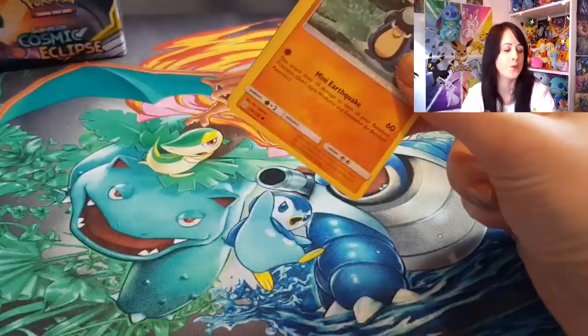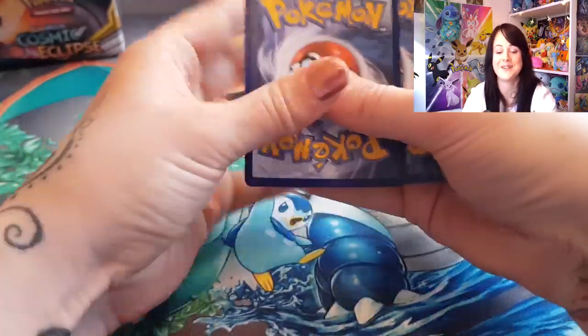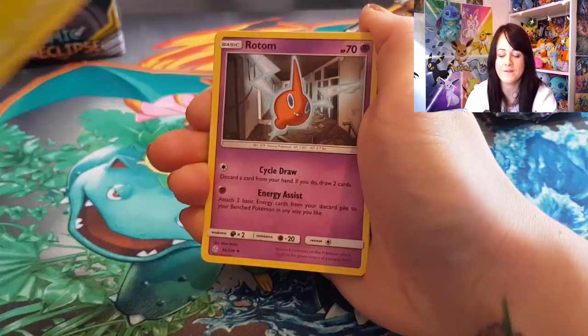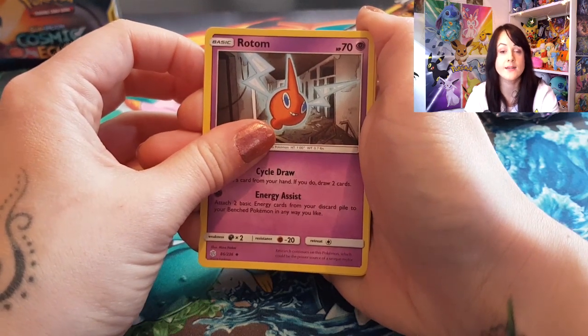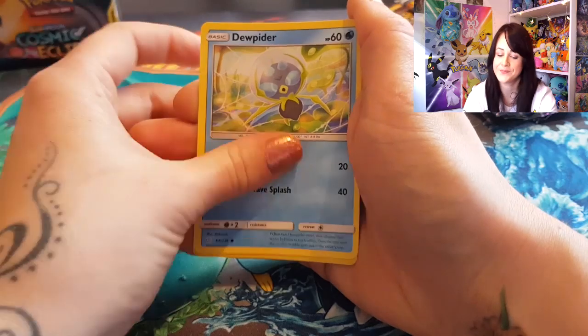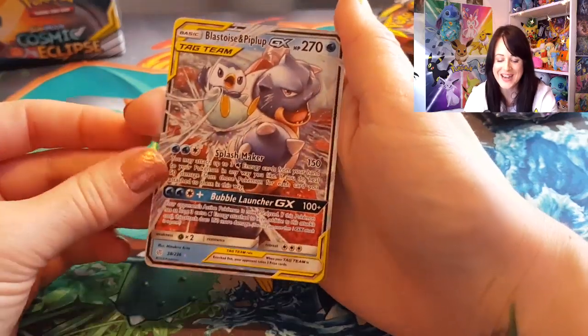So pack one — bit of Blastoise. I've literally just sat here and opened the full booster box; it has been fun. I haven't opened any cards for a while — I've been saving myself for these — and I still have tons more yet to open. I have another booster box, the new Vmax Meowth collection box, and another Elite Trainer Box for Cosmic Eclipse, so make sure you stick around. It's got Dodupida, Galurk — yay — and a Blastoise and Piplup GX.